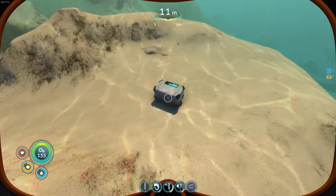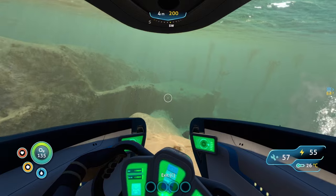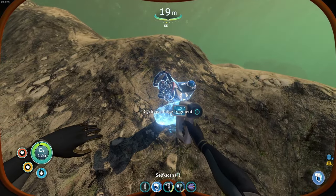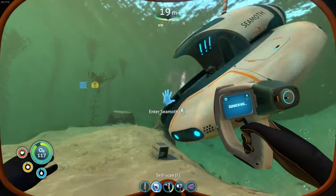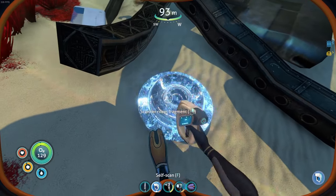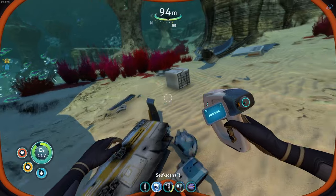Another thing — oh, water. Do kind of need that actually. I don't feel like I'm ready for tackling the Aurora just yet. I want to see if there's any other deposits of stuff in the area. Hold up, what's this? Cyclops bridge fragment! Okay, we're going to keep going this way. Mobile vehicle bay fragment — oh, we already have that. That's not the one I was looking for apparently. Scanner room fragment — I guess we already have that. We will need more titanium for what we are about to do today.